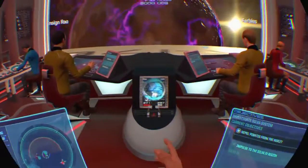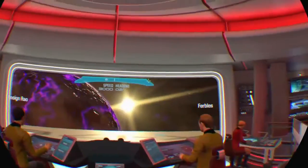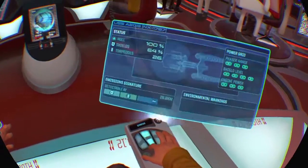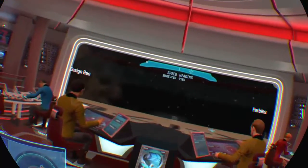Right, go get him. He's out of range, we need to close on him. Rau's on it. Can we give him a bit more engine power? I'll have to take it from phasers. Okay. Close the distance, then swap it back round again.